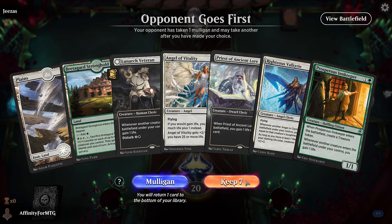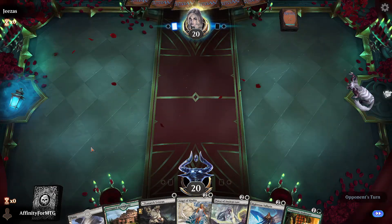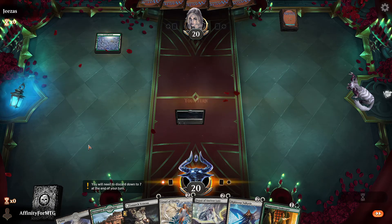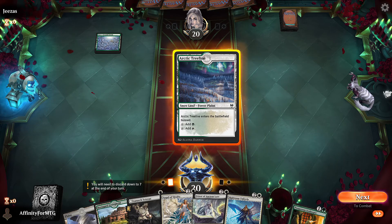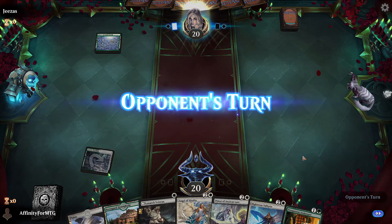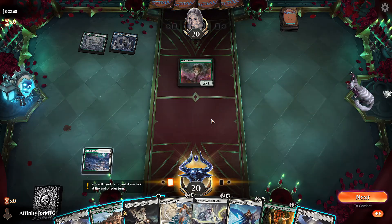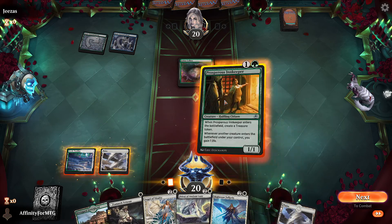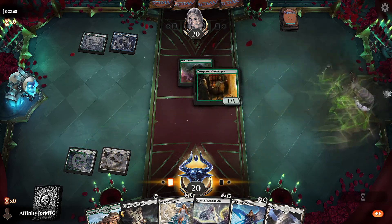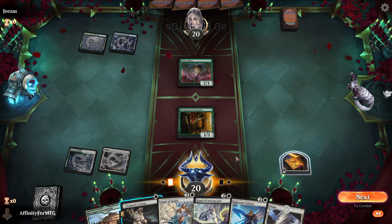Tap lands are killing me again. This hand will have to do — we need a land. We'll play Prosperous Innkeeper turn one. Opponent plays Lotus Cobra turn two into a blue-green deck. I wonder if that's the Avalanche deck. We could play this Veteran right away and get it down — yeah, because we have an untapped land next turn.